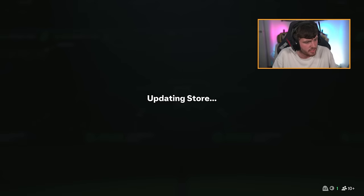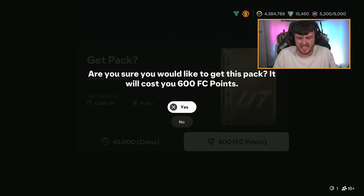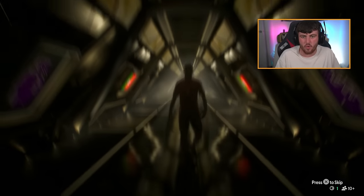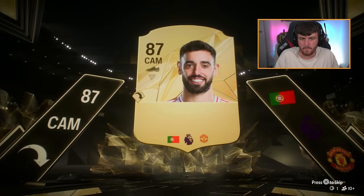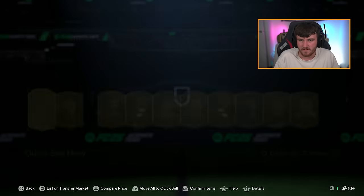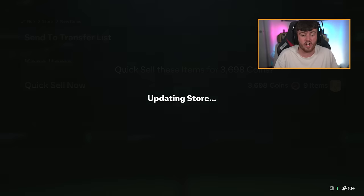Çalhanoğlu goes to the transfer list, discard the rest. He's 65k — that seems really expensive. Back-to-back walkouts — CAM — Bruno Fernandes! Solid, back-to-back walkouts, that's three walkouts in two packs. Bruno is about 25-30k as well. Up Mécano is extinct for 8k — that is really good. We've done very well: Up Mécano and Bruno right after Gündogan and Çalhanoğlu.